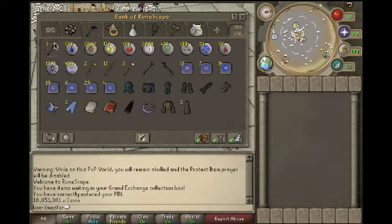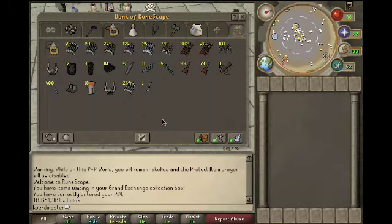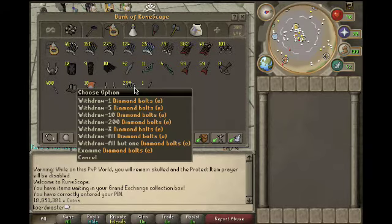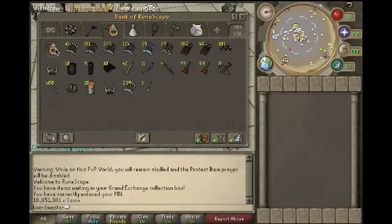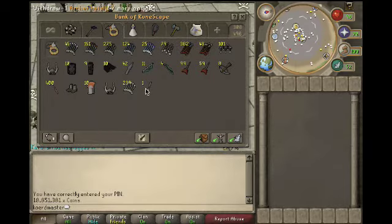This is my maging tab: ancient staff, runes, staff, tablets, mystic. And this is my ranging tab — I got 200 diamond bolts, dragon bolts, archers ring, and broad bolts.